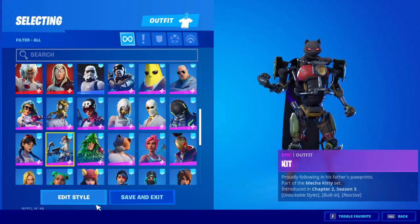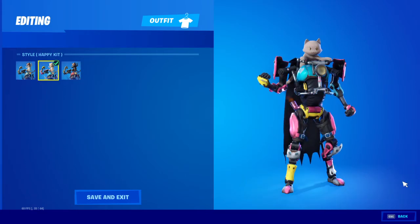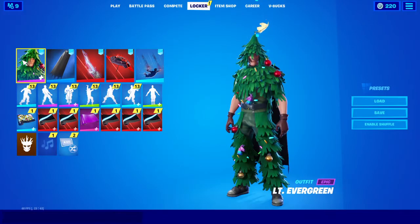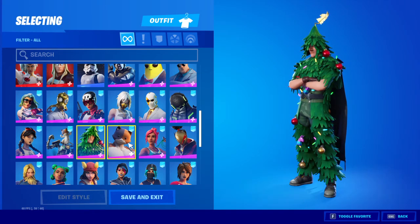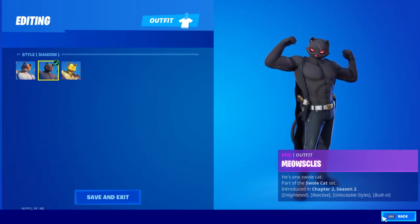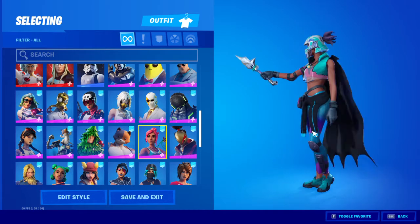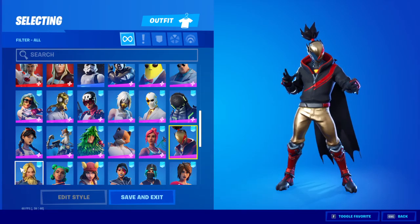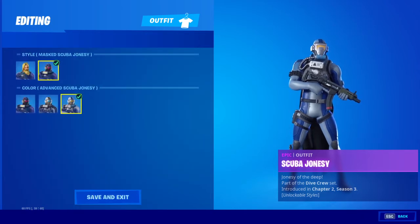Then we got Kit — kitty cat. Then we got Lieutenant Evergreen — the tree skin. Then we got Meow Souls with the shadow style on because it looks cool. We got Ocean, looks pretty cool. We got Red Strike, this skin is really cool actually. Scooby Jonesy — I don't know why they keep on making more Jonesy skins. There's like 50 Jonesy's already.